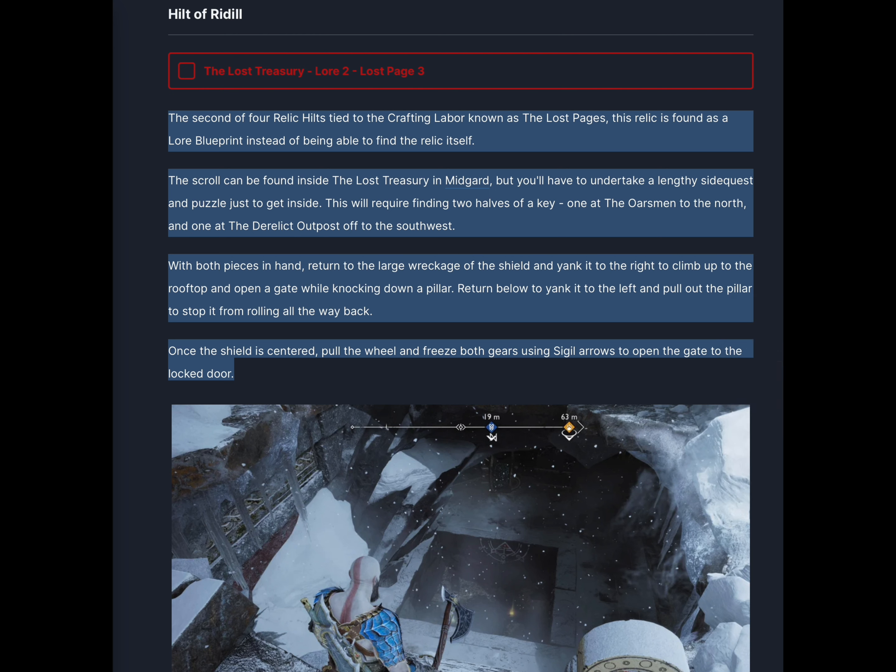The second of four relic hilts tied to the craft and labor known as the Lost Pages, this relic is found as a lore blueprint instead of being able to find the relic itself. The scroll can be found inside the Lost Treasury in Midgard, but you'll have to undertake a lengthy side quest and puzzle just to get inside. This will require finding two halves of a key — one at the Oarsman to the north and one at the derelict outpost to the southwest. With both pieces in hand, return to the large wreckage of the shield and yank it to the right to climb up to the rooftop and open a gate while knocking down a pillar. Return below to yank it to the left and pull out the pillar to stop it from rolling all the way back. Once the shield is centered, pull the wheel and freeze both gears using sigil arrows to open the gate to the locked door.